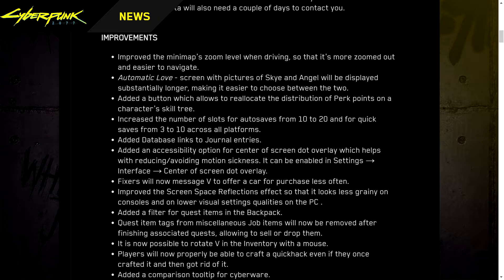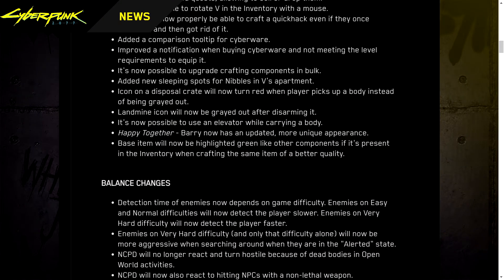Added a filter for quest items in the backpack; quest item tags from miscellaneous job items will now be removed after finishing associated quests, allowing you to sell or drop them. It's now possible to rotate V in the inventory with a mouse. Players can now properly craft a quick hack even if they once crafted it and got rid of it. Added a comparison tooltip for cyberware, improved the notification when buying cyberware without meeting level requirements, and it's now possible to upgrade crafting components in bulk — which is a godsend.